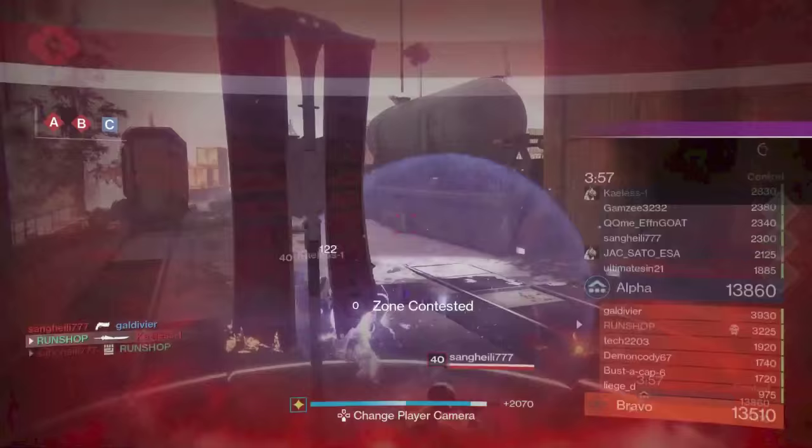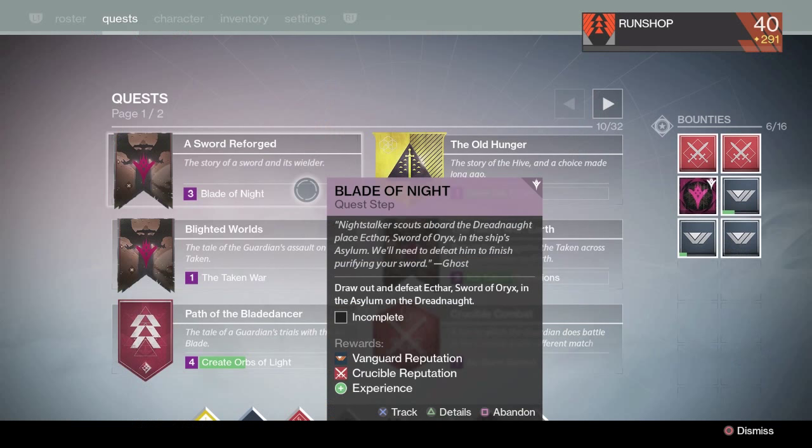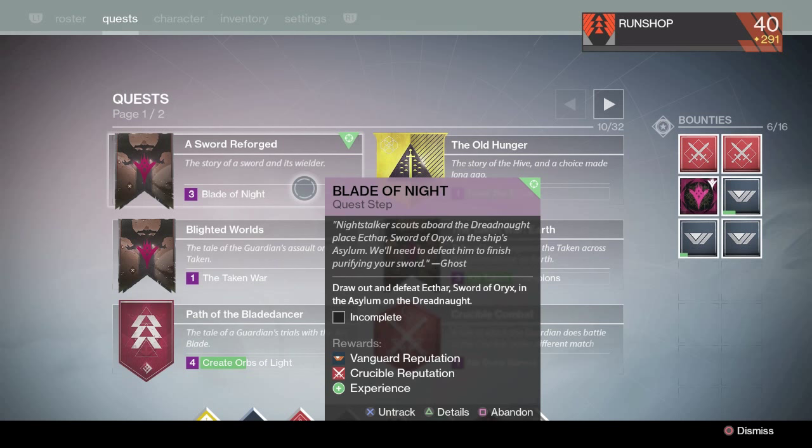There is a part of this quest coming up that absolutely blows. After you finish the PVP step, you just go back to Lord Shaxx, and he's going to give you the next step in the quest, which is to draw out and defeat Ekthar, Sword of Oryx, in the Asylum on the Dreadnought.